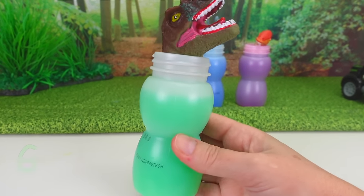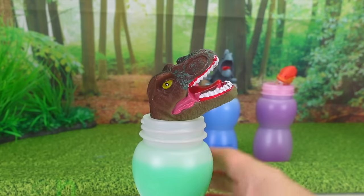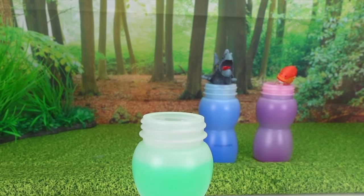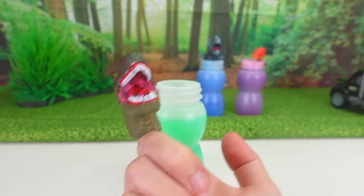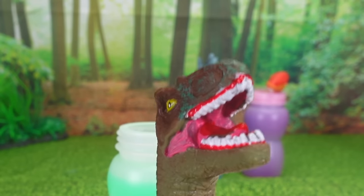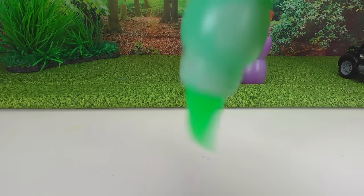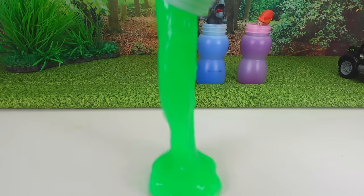That's right! Let's check the green slime for more dinosaurs! First, we need to take out this dinosaur and say — dinosaur finger, dinosaur finger, where are you? Rawr! In the slime, in the slime, how do you do? Let's find some dinosaurs!